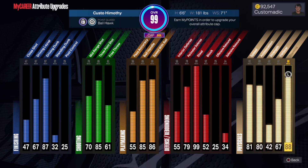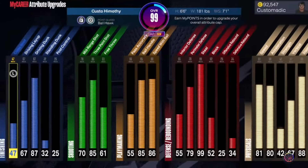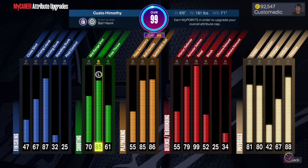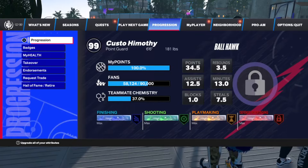88 stamina — y'all gonna be on my head, but 88 stamina is all you need. I don't even regret making it with 88 stamina. I wish I could get it higher, but it is what it is. We gotta get the badges we need, so it gotta be made like this. The height is 6'6", the weight is 181 pounds, and the wingspan is 7'1", if y'all boys are asking how to make this build.